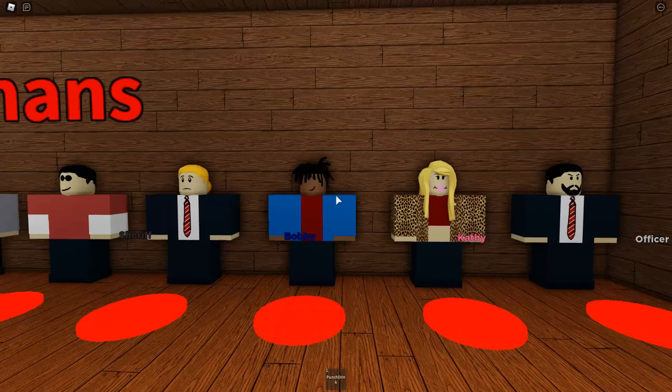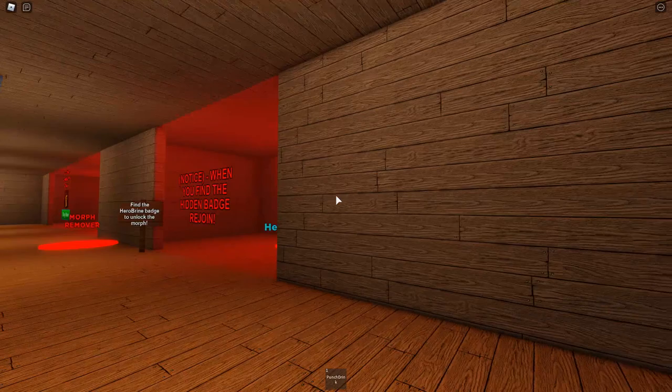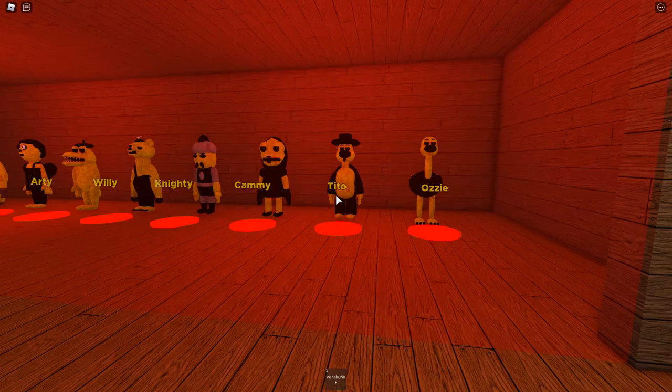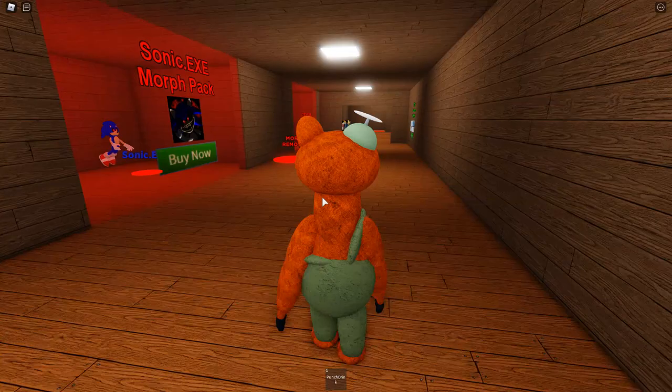With all the animatronics there are human skins as well for everybody — there's a lot! There's a Sus badge, a Sonic.exe pack, a Hero Brine badge, and the golden game pass as well. It's all the animatronics but golden, so that is really cool. There's a morph remover too.